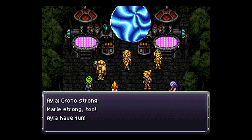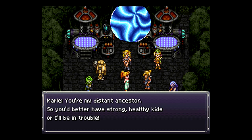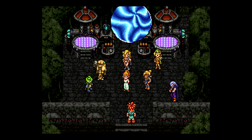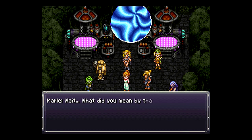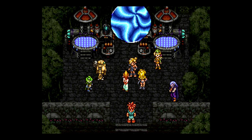We'll never see Lavos again. They don't have that concept back then — they just kill animals and eat them. Ayla give good milk. Kino give you many babies. Yeah, we'll just get out of here, get a room.